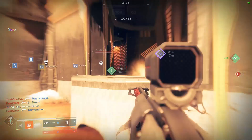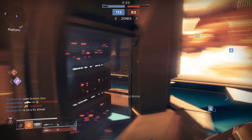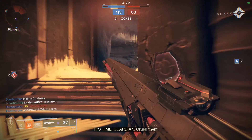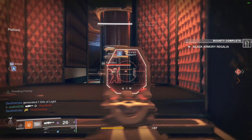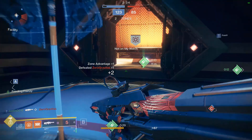If you are newer, the quest will begin with Lord Saladin in the tower. The first part, called Test of Strength, just requires a guardian killed in Iron Banner. Remember light matters, so go in with what you have and knock out this part. The next part is called Armed and Dangerous, which progresses with capturing zones. You must be on the zone when it is captured, and the more teammates on the zone the better. Power plays help a lot, so go for those.